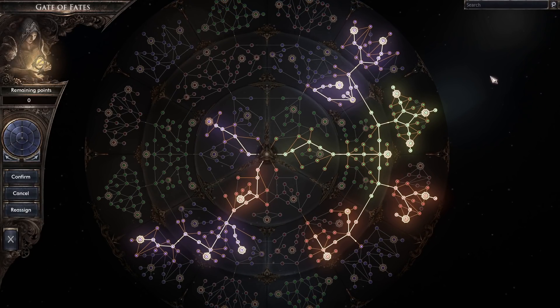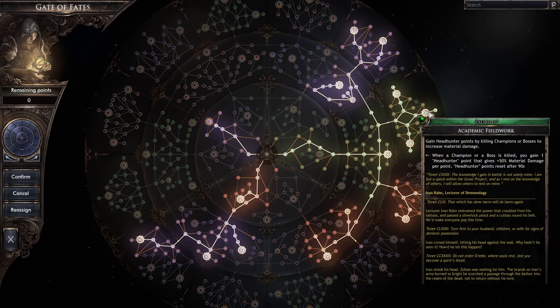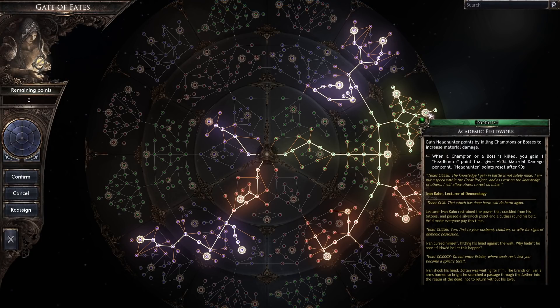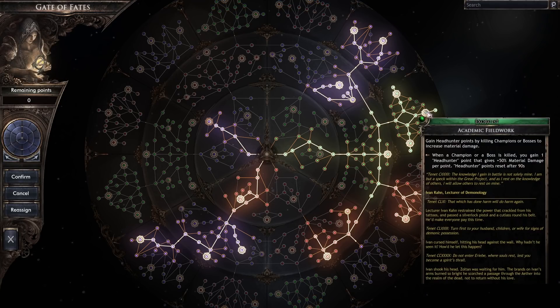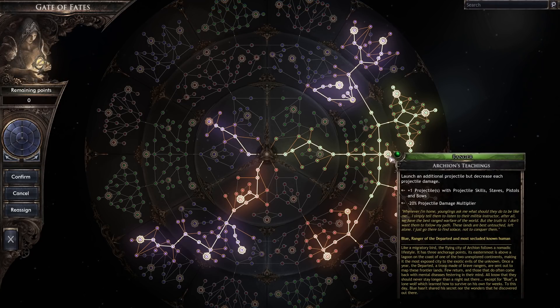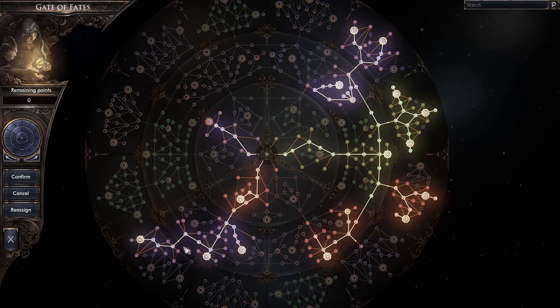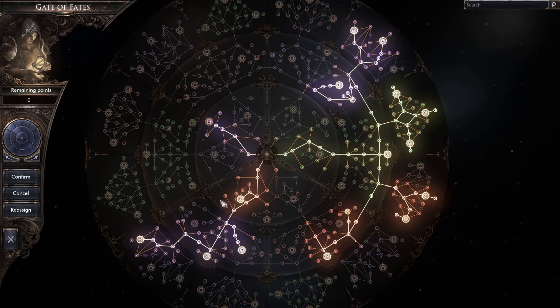The passive tree — this is subject to change. Some of the best nodes: Archon's Teachings, Another Projectile, Academic Fieldwork. Probably the best node — you get 50% material damage each time you kill a champion or a boss, stacks up to 5 stacks, so that's 250%. Each time you get a stack it refreshes the whole stack, except when you're at 5 stacks. Very, very good. If you're leveling up, I would probably go Archon's Teachings, Academic Fieldwork, Immortal Offering, Grievous Afflictions, and Undertaker — and after that you can go for whatever you want.